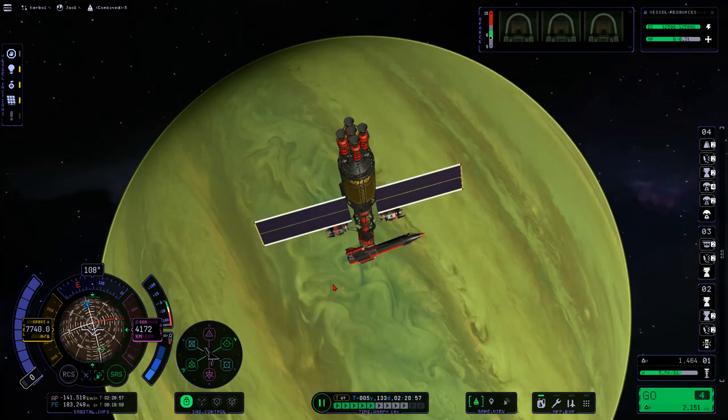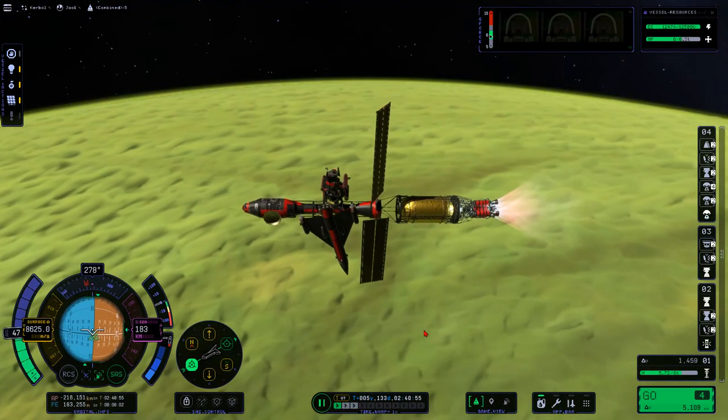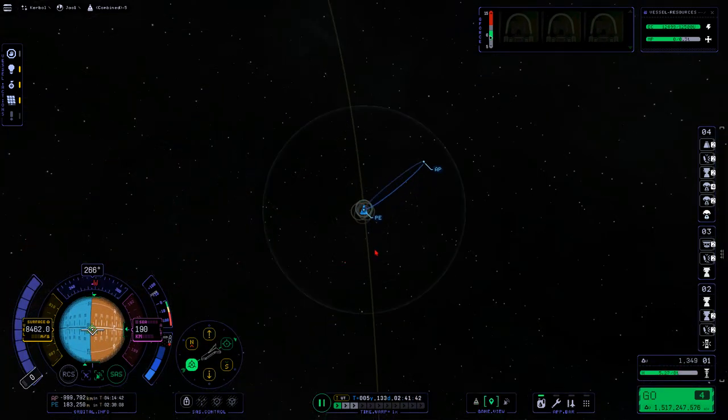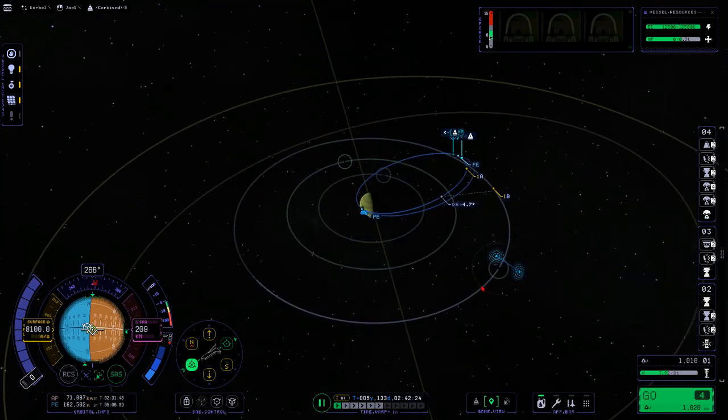Alrighty, this time we're testing our luck with 183 kilometers. Alright, there we go — got captured with a little bit of engine persuasion. There we go. It seems like we're gonna get Tylo. We can go to Tylo. Hello, hello, Tylo. We got Valentina to say hi.